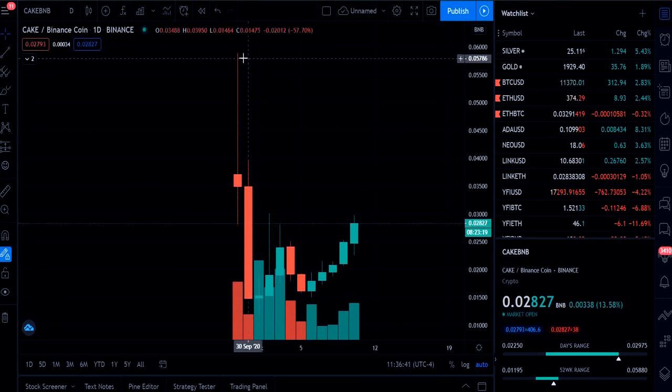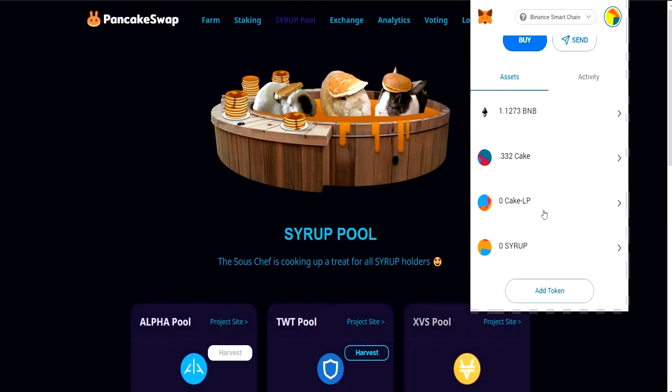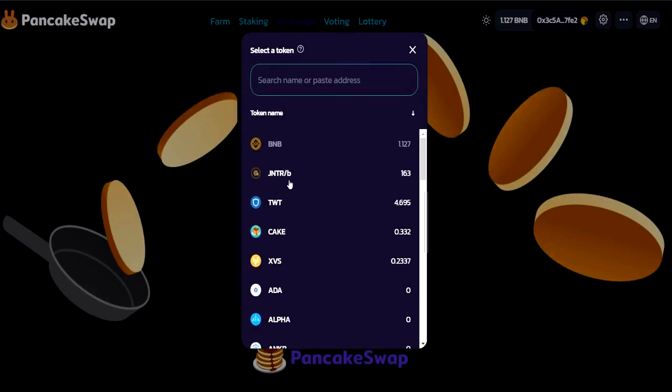That's pretty much PancakeSwap. The CAKE token went skyrocketing at first like all tokens, then dropped quite drastically, floated around, and now it's kind of on the rise. Its popularity comes mostly from the syrup pool idea where they give you tokens of other kinds. The tokens don't show up in MetaMask by default — you'd have to find the actual contract numbers. But I go to the exchange, pull down the menu, and can see my balances: TWT 4.6, XVS — these are all from the syrup pool. I put in a total of about $100 US into the liquidity pool, 50 CAKE / 50 BNB, and I still have around $20 something here.